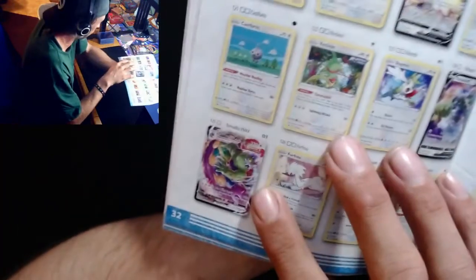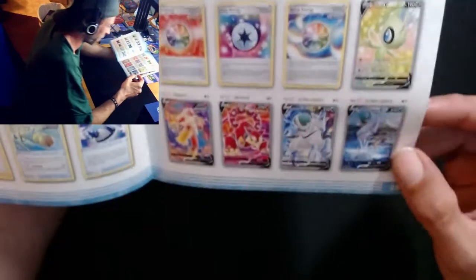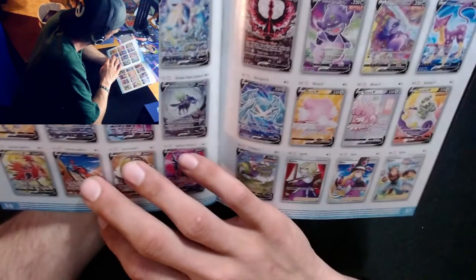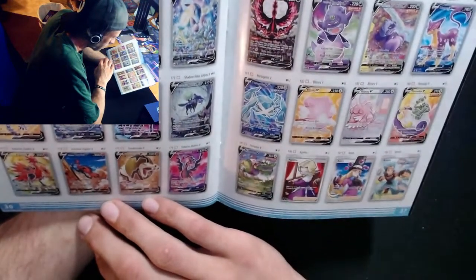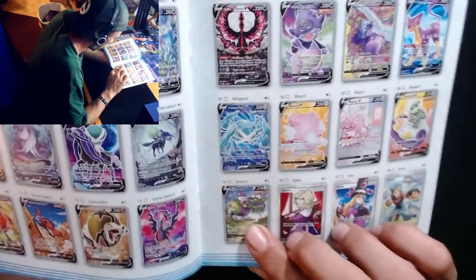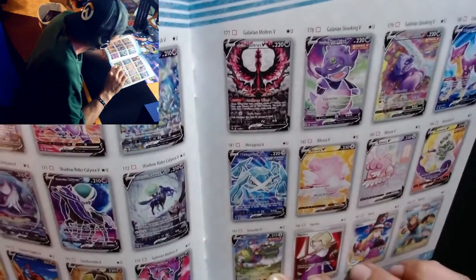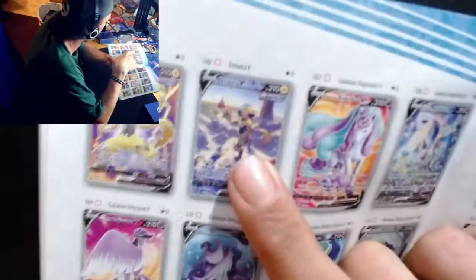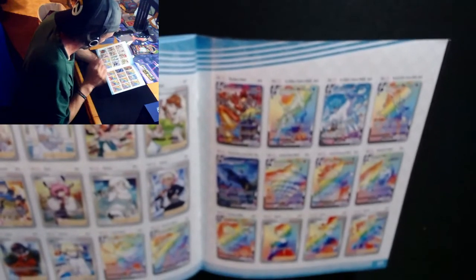Oh, there's a Thunderous V-Max - yo, I want to pull that card! So there's full arts of the V's and then there's some alternate arts of the V's too. So we pulled that Blissey. Oh, there's a Thunderous alternate art - yo, yo, that's dope! Yo, I think I like that card better than all the rest. Oh, that Articuno - oh no, no, no. I need that card in my life. Yo, there's so many cards I need in my life.